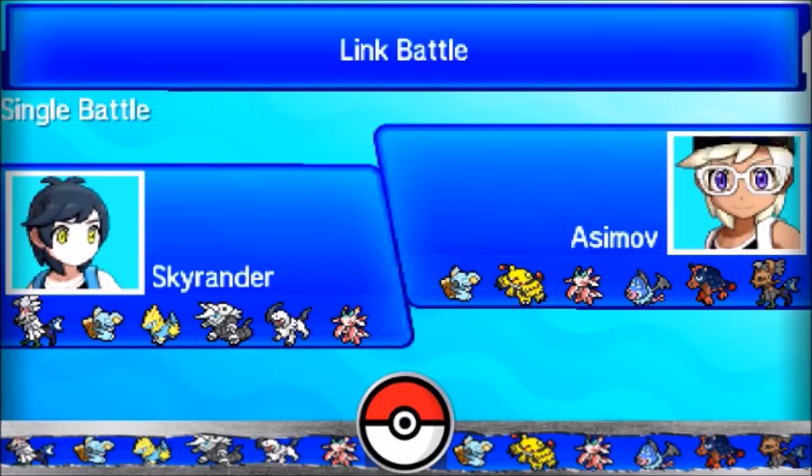Today we have another PU game versus Asimo, and his team is very cool. We have Komala, Electivire, Lurantis, Swoobat, Mudstail, and Type Null.